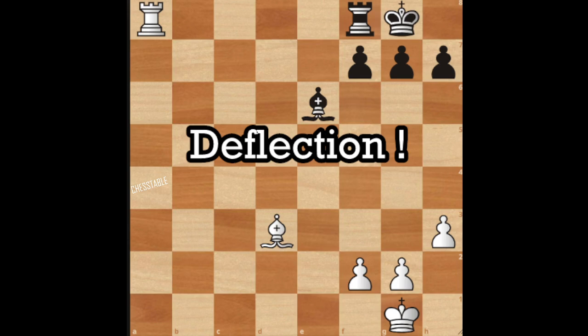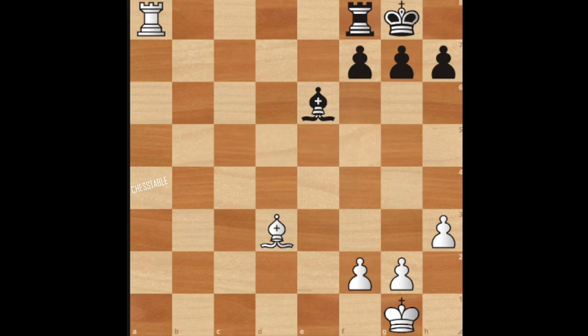I will give you a very concrete example. Let's say that right now we really want to take that rook on f8. The problem is that the king is defending the rook on f8. Eliminating the defender would mean, for example, if there is a knight on f7, the knight would be able to take the king and then we will take the rook because the rook won't have any defender.